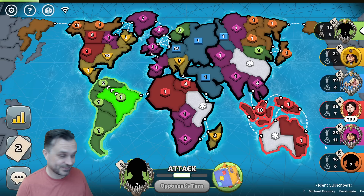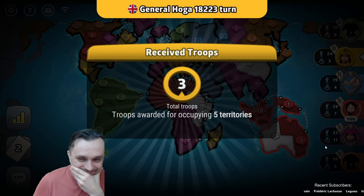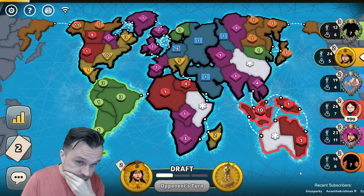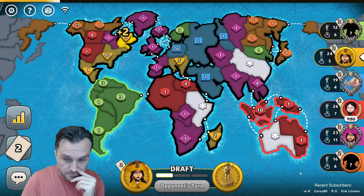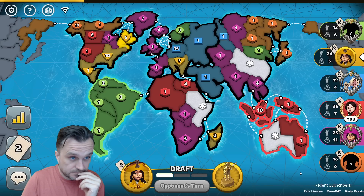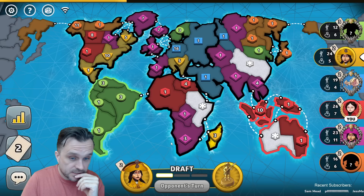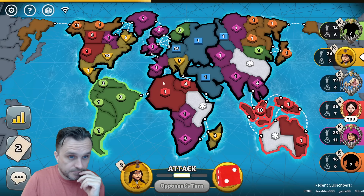Green's getting bad dice too — they just rolled a two. Poor green. What is going on in this game?